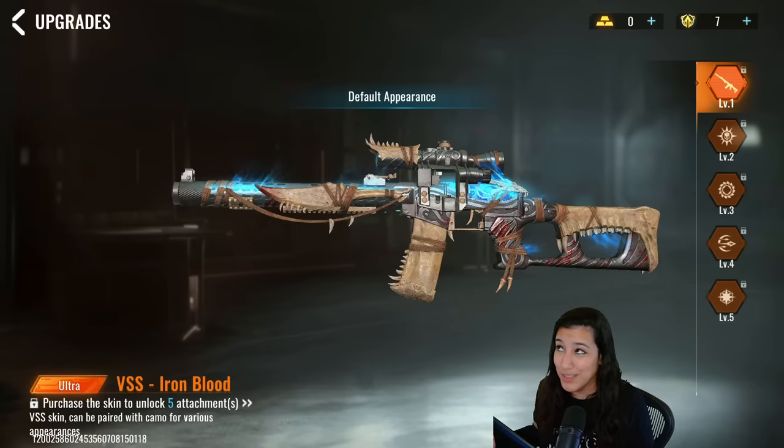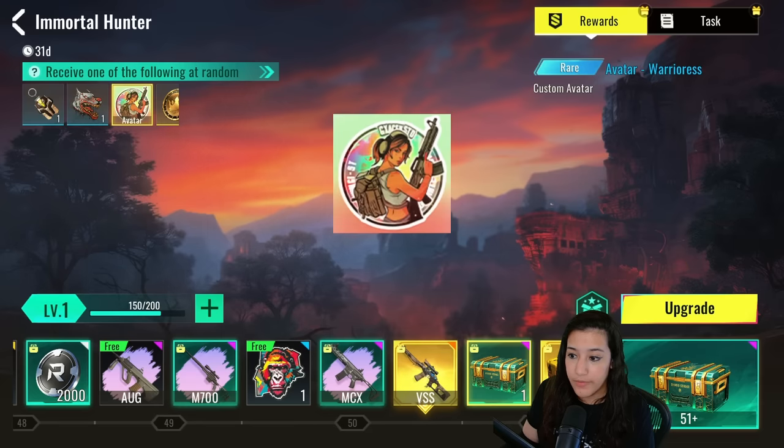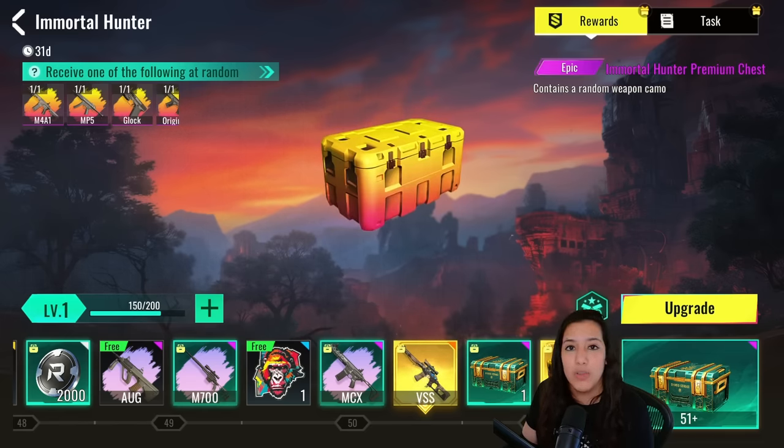We also have the usual boxes containing an ornament, sticker, and an interesting avatar — there's some text on it, possibly a content creator reference. And of course we have the camo chest, which has a nice yellow-pink vibe — kind of like a tequila sunrise. That looks very cool.